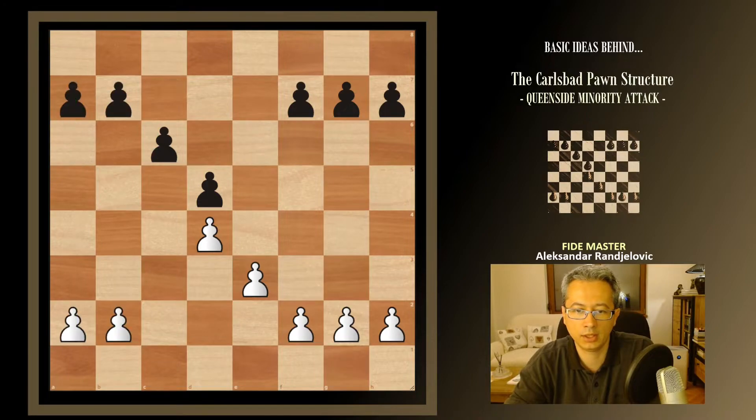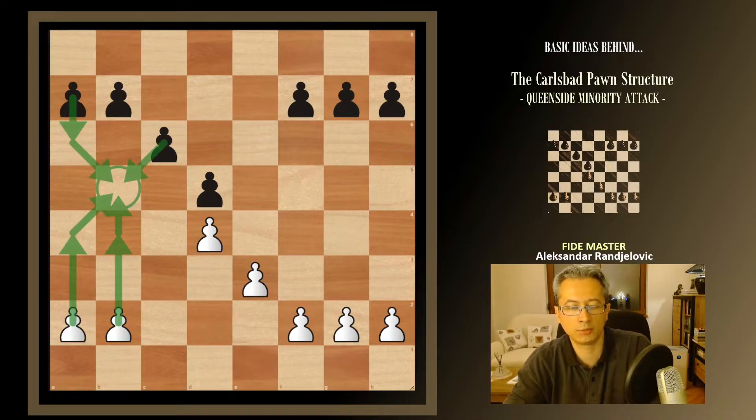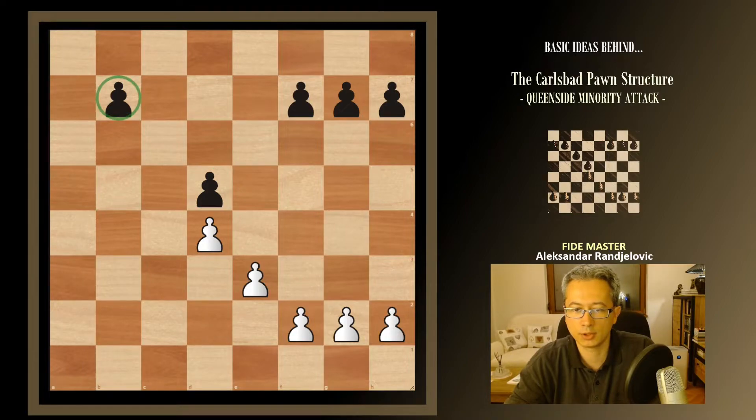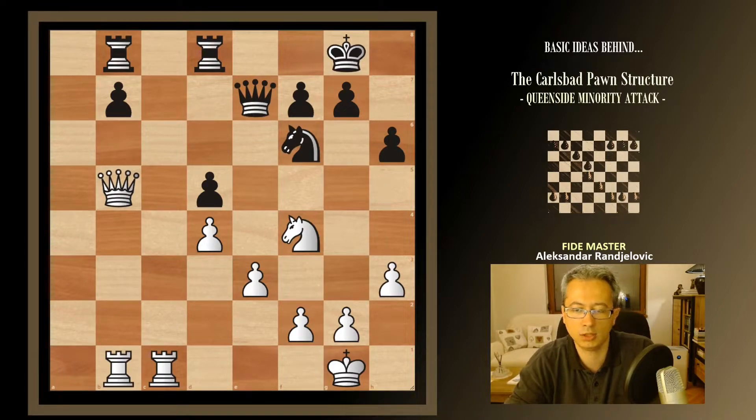Let's go back to this situation. Sometimes black will do a6, and after b5 they can take, take, and then take again on b5. White will be recapturing, leading to a position that looks like this. Black will have two weak pawns — one on b7 and the other on d5 — and both would be considered serious weaknesses. Realistically, this is a situation to expect: white is attacking twice on d5 and twice elsewhere, while black is just defending. It's always better to be the one attacking than the one trying to hold everything together.